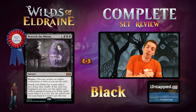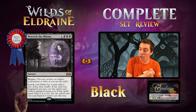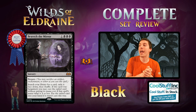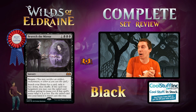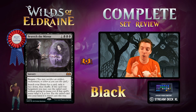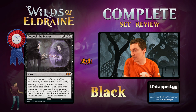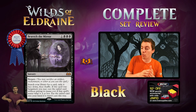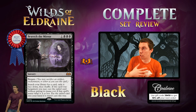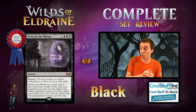Beseech the Mirror is black, black, black, 1 — Sorcery with Bargain. Search your library for a card, exile it face down, then shuffle. If this spell was Bargained, you may cast that spell without paying its mana cost if its mana value is 4 or less; otherwise put it in your hand. So this is basically Diabolic Tutor, but if you Bargain it you can play the card for free if it costs 4 or less. In older formats: Sheoldred, the One Ring — whatever you have. In standard: Shadow of Mortality, different Planeswalkers, or in Historic get a Key to the Archive. There's so many things you can do with this card.